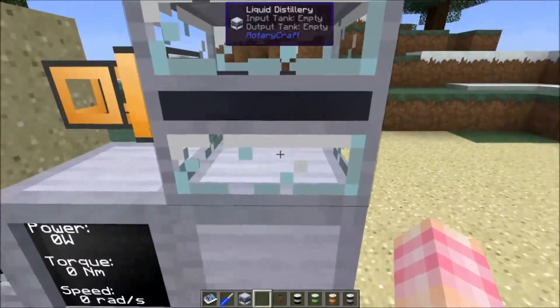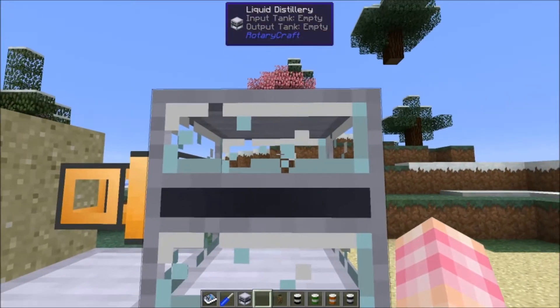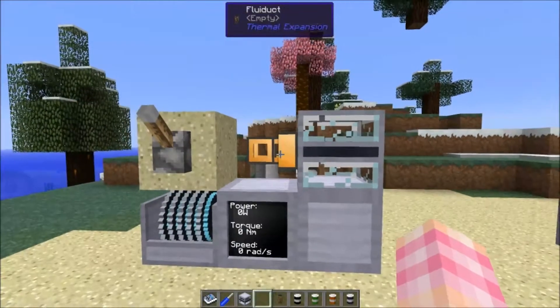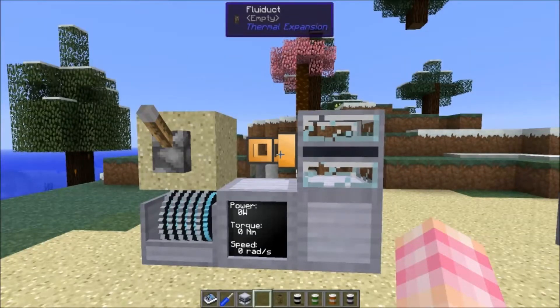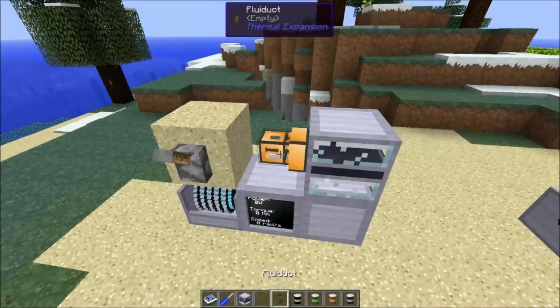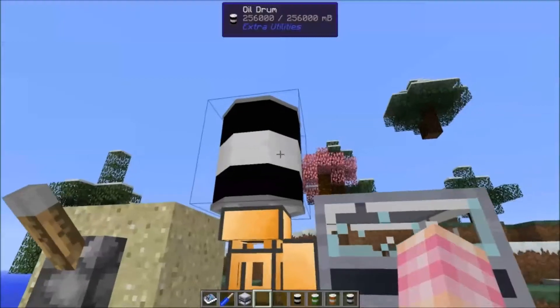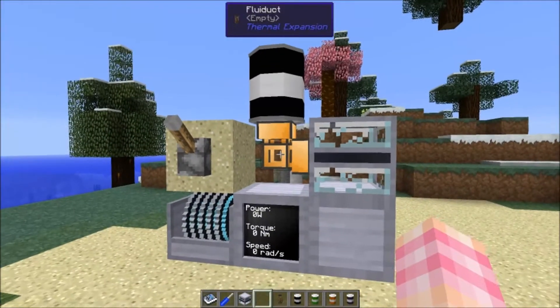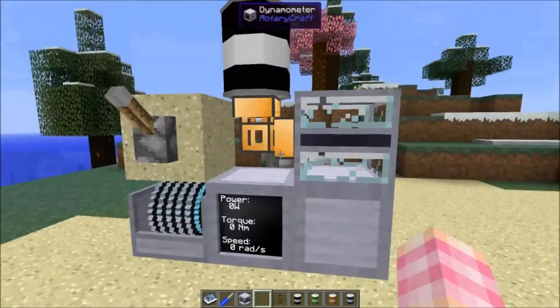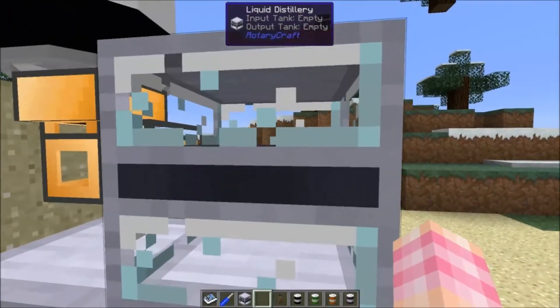You put liquids into the bottom, they get processed up to the top, and then you pump them out. It takes a bunch of different kinds of liquids and turns them into other liquids for Rotarycraft. So for instance, you can use Buildcraft oil — I'm just using drums for this. By the way, the liquid distillery does not have a GUI; it's just a block — you have to pump things in and pump them out.